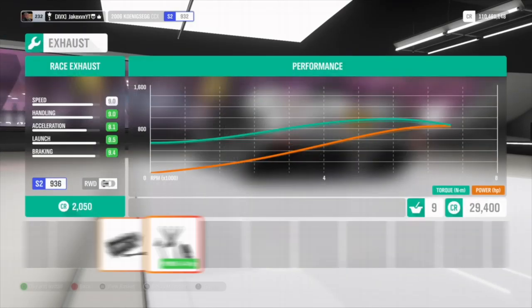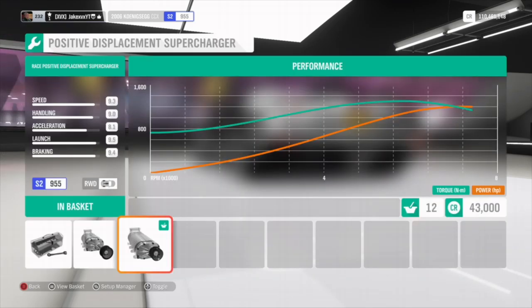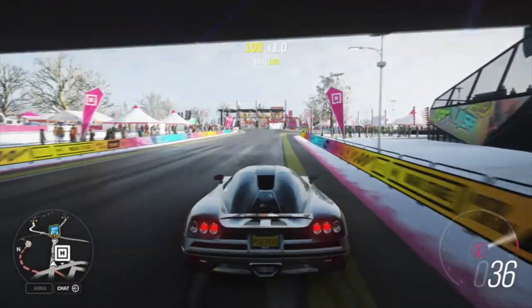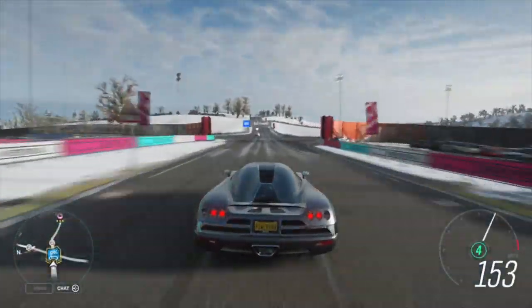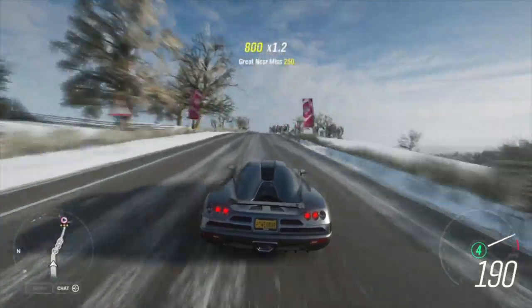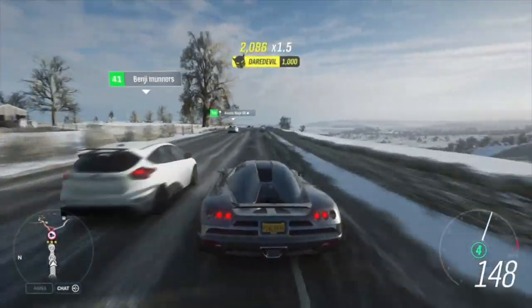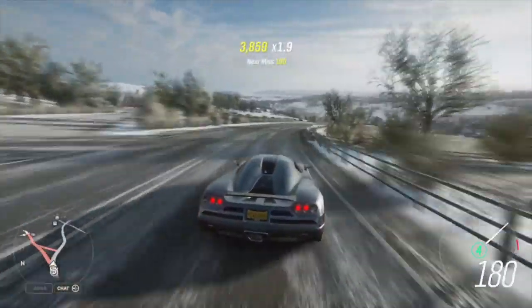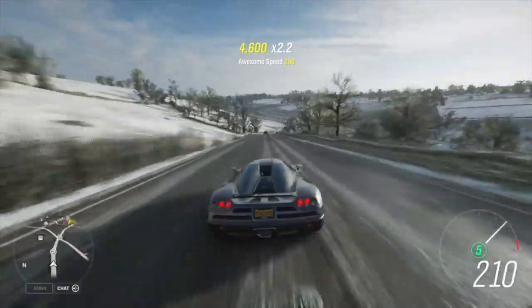I quite like these old-style Koenigseggs because they seem very raw and beastly. Fully upgraded you'll get about 1,300 horsepower, it handles pretty well, sounds awesome and has a nice top speed — you can see gameplay of it on screen right now. For next week, I recommend doing all the Top Gear story challenges now if you haven't already, because completing them will give you a head start on the percentage for next week's exclusive cars. Leave a like if you enjoyed, subscribe for more Forza Horizon 4 content, and I'll see you all later.